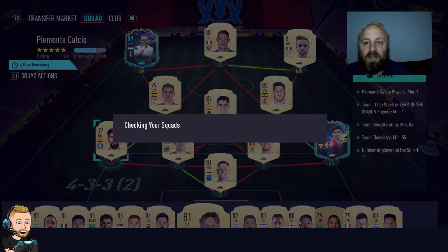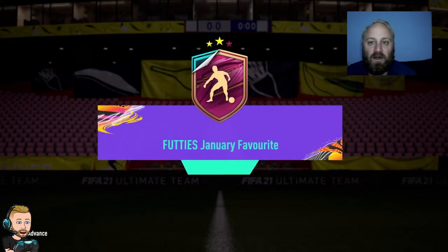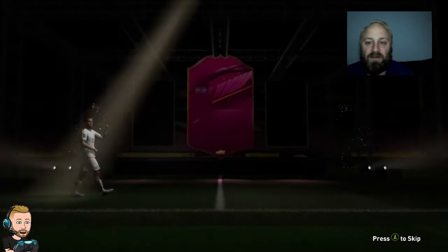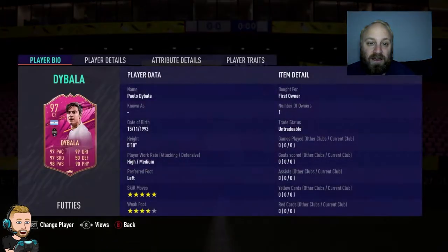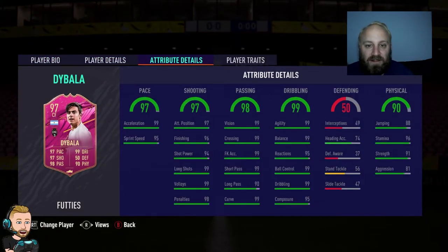We've gone and completed Paulo Dybala with those two dupes we just got — Bergwin and Jesus Navas. There is 97 Dybala. This card is pretty much end game — one of the best cards that have been released. The SBC is well worth it. Five star, four star — that agility balance. How many 99s has this got? One, two, three, four, five, six, seven, eight, nine, ten, eleven, twelve ninety-nines. That is amazing!